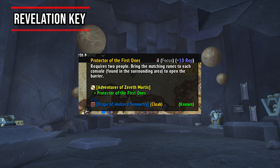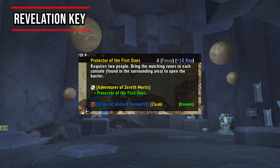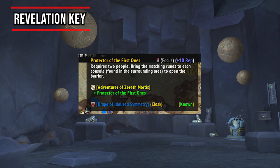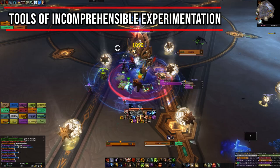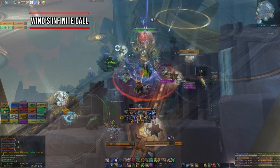The Revelation Key has roughly a 12–13% drop chance from the Protector of the First Ones rare mob in Zereth Mortis, so just keep killing it and hope for the best. The Tools of Incomprehensible Experimentation drop from Lihuvim in the Sepulchre of the First Ones raid — more raiding involved, but it can drop on LFR. You can also get these from the Olaya Cache.